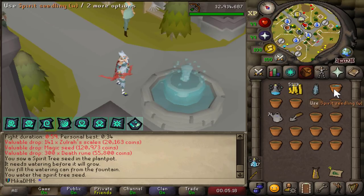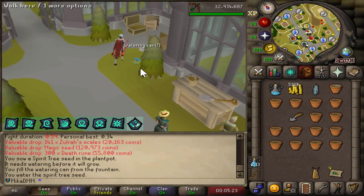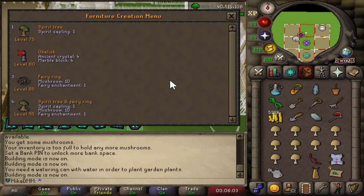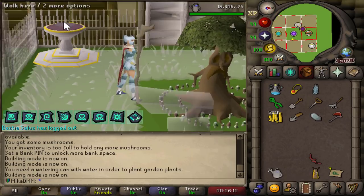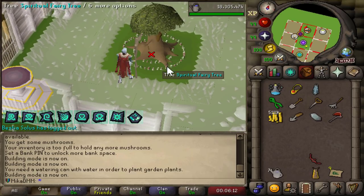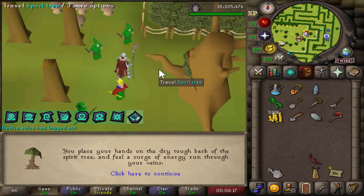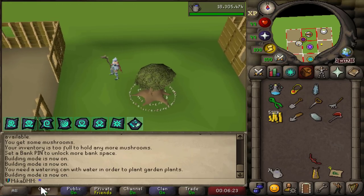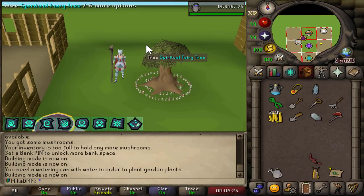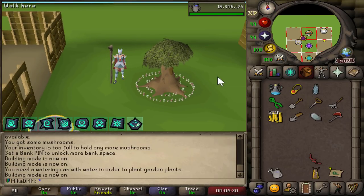Ladies and gentlemen, the moment I have personally been waiting for — creating the spirit tree and fairy ring in my house. Super convenient to have this available at all times; I now get to teleport literally wherever I want. Let me see if this is actually going to work. It should complete the task but it doesn't — I need to plant another tree. But either way, I now have a nice ability to do some clue scrolls.